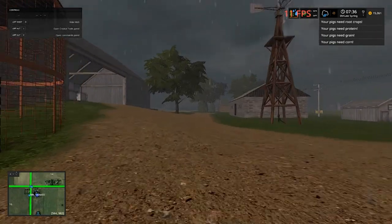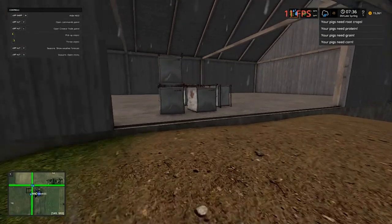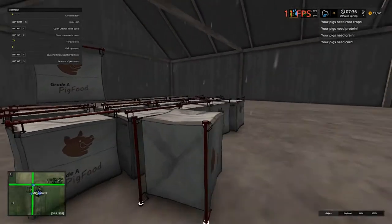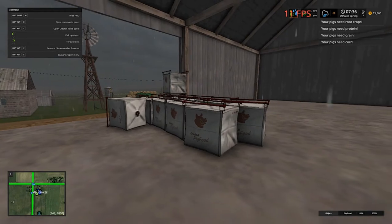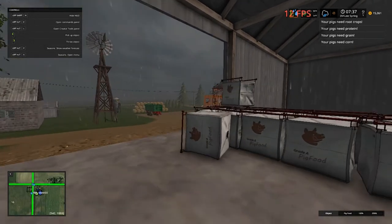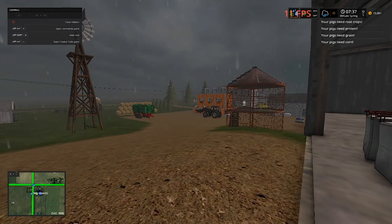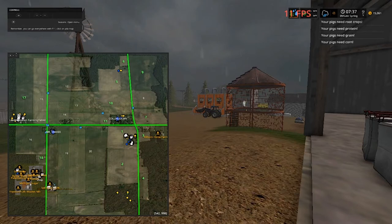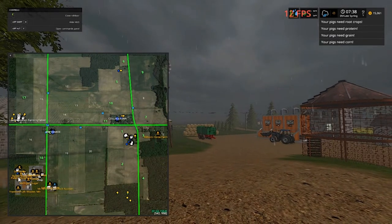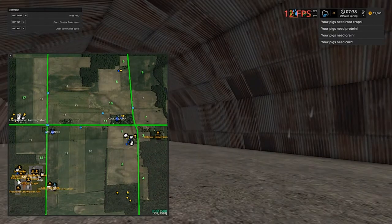I've got to fast forward time just a little so this rain will hurry up. Our pig foods — I brought some down here, I think there's still some in the main farm pallet storage. Let me think. I need to teleport real quick — I know this isn't realistic, but I got something down here to show y'all.